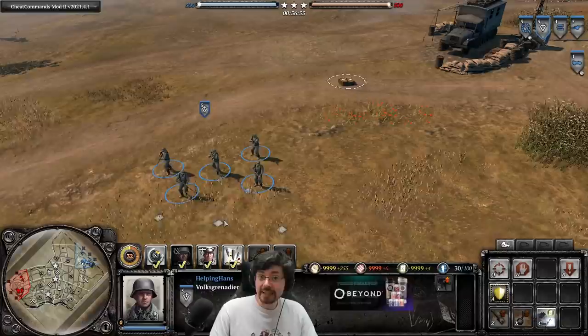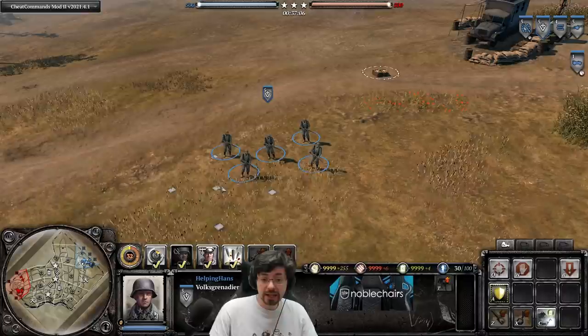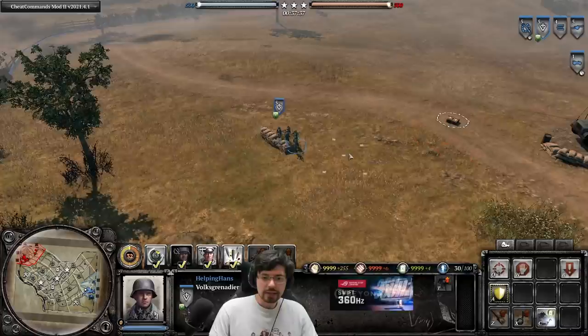Next we're moving on to the Volksgrenadiers, the core fighting infantry unit for OKW. They're a five-man infantry squad that excels at long range rather than close range, like general Axis core infantry. They can build sandbags — press A then Q to build sandbags, get your squad behind them, and you're in cover.